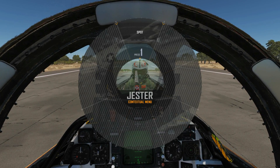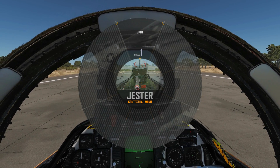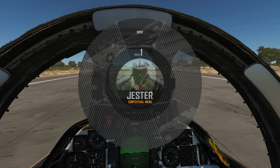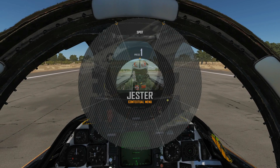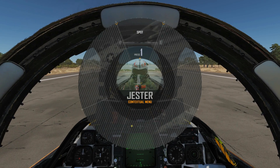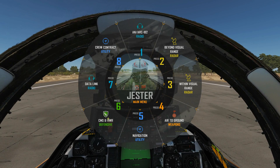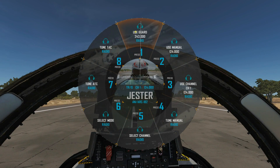Pressing A on the keyboard brings up the graphical menu. There's a main menu from which you can access all commands, plus sub-menus that automatically appear based on your current situation — whether on the runway, on approach to an aircraft carrier, or in a dogfight. To get back to the main menu, position your head tracking line roughly in the middle on Jester and press A again to return to the main menu; press A once more to dismiss it entirely. We'll do dedicated videos covering all of these groups in detail.